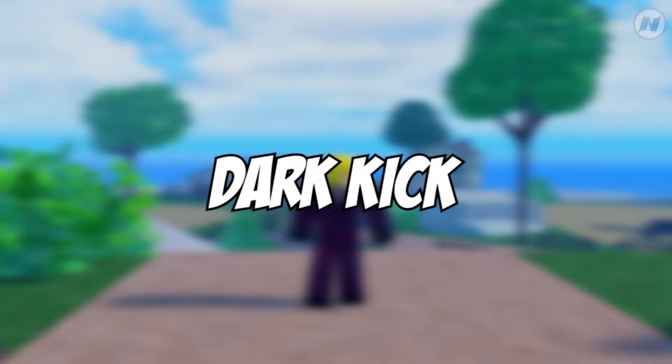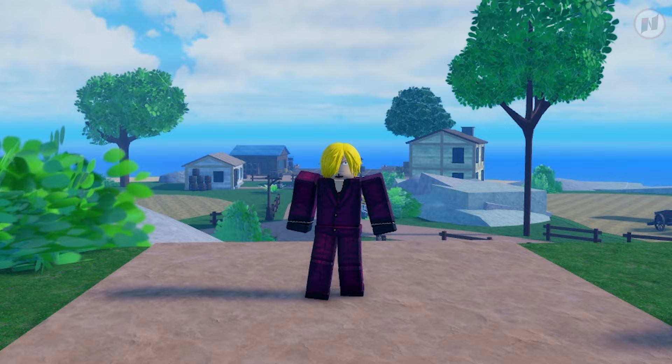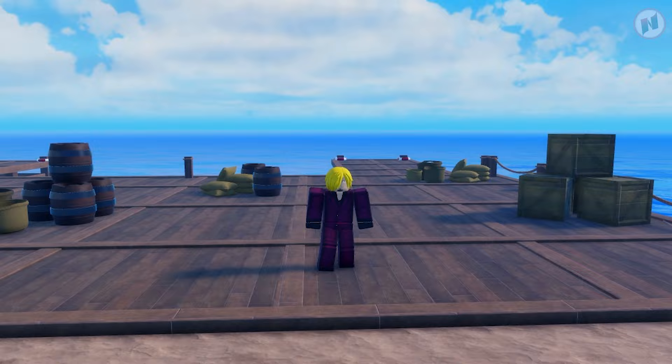All right, so I am finally now in the game. Let's get Dark Kick — make sure you stay with me until the end, do not skip any part of this video. Dark Kick isn't something you can buy directly; it isn't something you can get right away. There is a quest, there's a process. We need to head to Baratie.